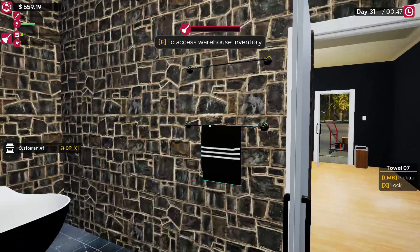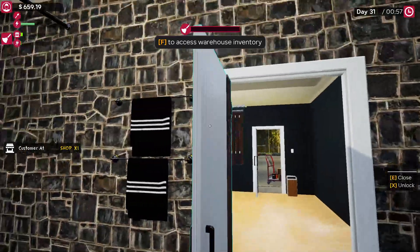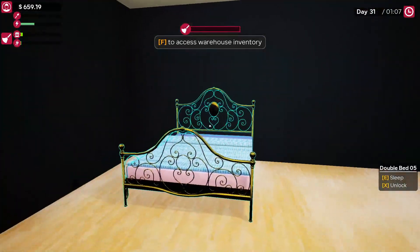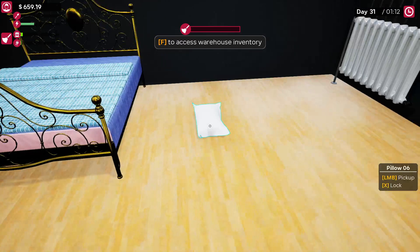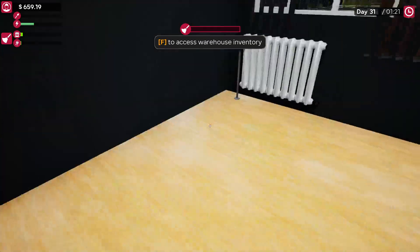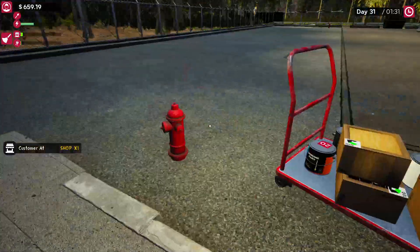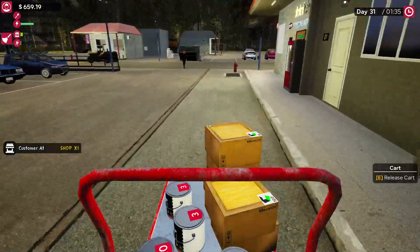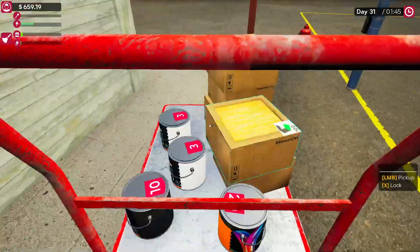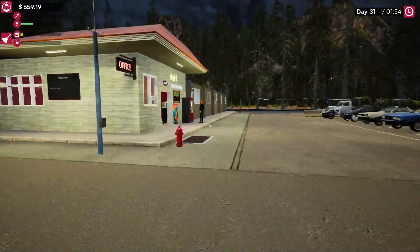Towel. Once you get stuff in here it doesn't look as bad. Do I have everything? Garbage can... sheets... pillows. I'm used to putting it on the floor. Do I have everything? We got everything. Eventually I could put TVs in these rooms, but for now — so I think with this flooring I'm going to keep ordering that number 10 paint. I got some left. Twenty is going to be too bright — that 20 is that orange, that's too bright. Are we still open? Yeah, we are.